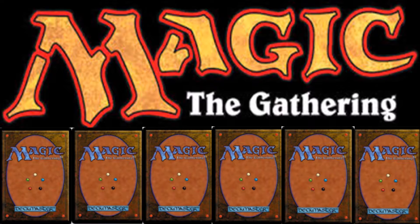Our next card is from Arabian Nights — El-Hajjâj. I think I put it in as a joke. It's a one/one with lifelink for three. I don't really remember why this is in the cube.